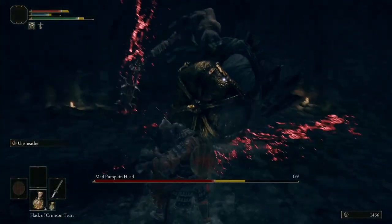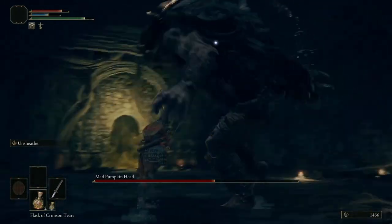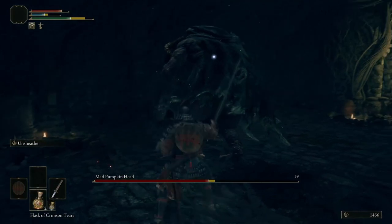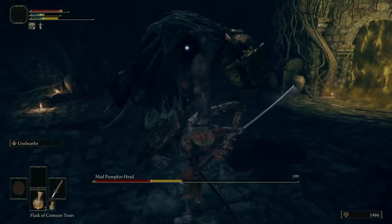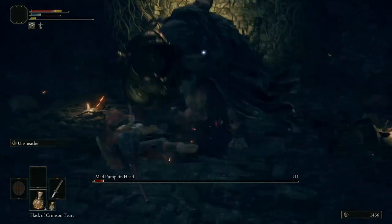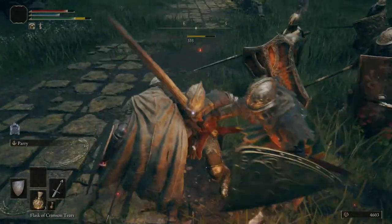Some enemies will not recoil from a single parry — it may take two or three parries. There are also enemies that cannot be critically hit. There are parry differences between types of shields, which will be covered when going over weapon types. Note: there are invincibility frames during a critical hit.